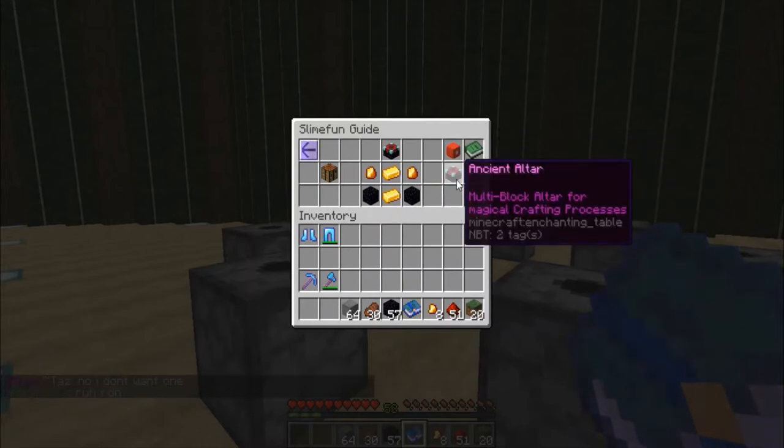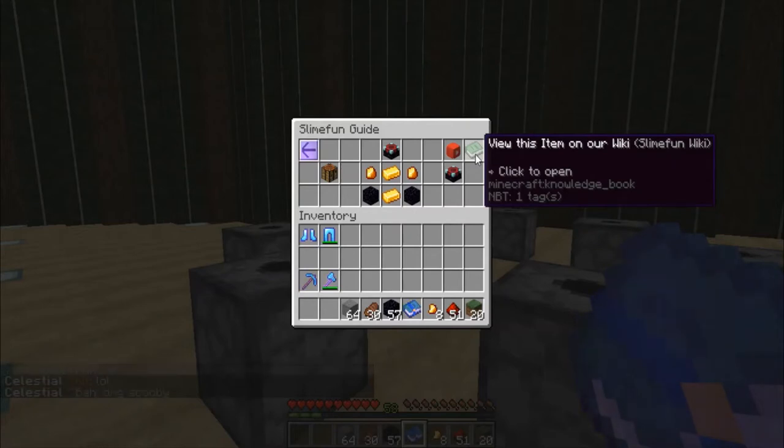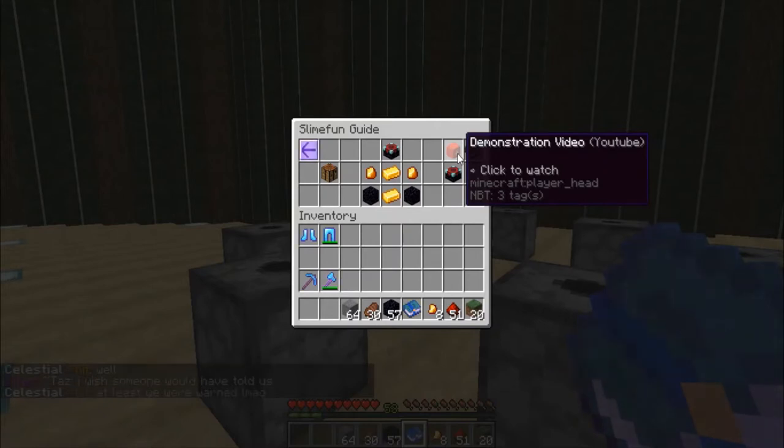Like I said in the initial videos of Slime Fun, there are some other things in here that you're going to want to check out. When you see this link, it goes to their wiki and will take you right to the page about the Ancient Altar. There is also a demonstration video on how to set it up and use it online. If after reading the wiki and watching the video you still don't get it, you didn't pay attention — it's really that simple. It's just time-consuming to go through and craft everything, especially if you need to get a large number of runes.